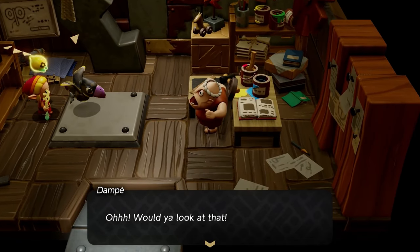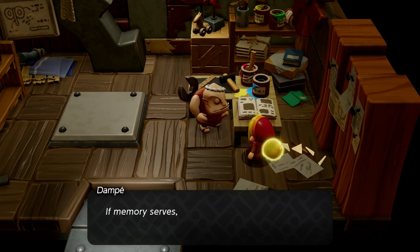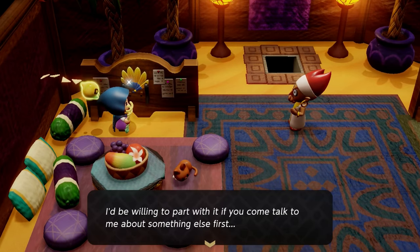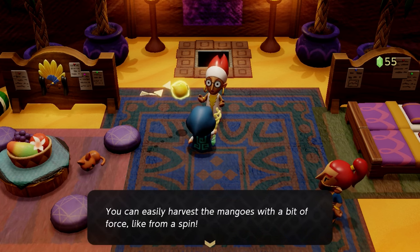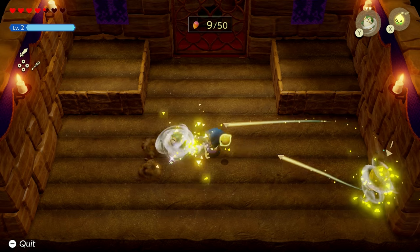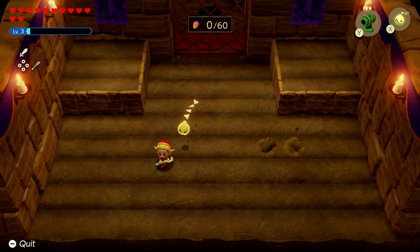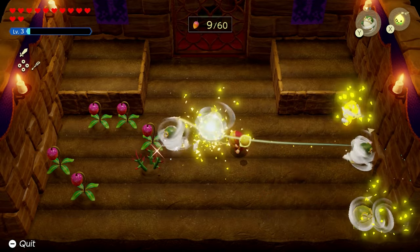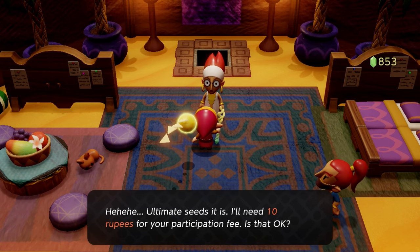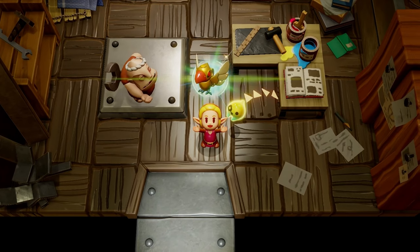Dompe simply wants a Crow Echo, which is everywhere early in the game and you should already have by this point. He also wants something shiny, so head over to the oasis in the Gerudo Desert. In the tent, you'll see the golden fan. Talk to the lady in front of you — she has something known as Mango Rush, a game where you blow off mangoes that pop up in plants. Complete the standard seeds and then Vibrant Seeds variations. Once you complete those two missions, you'll get the reward of the golden fan. Then make your way back to Dompe and he'll create the Gold Finch.